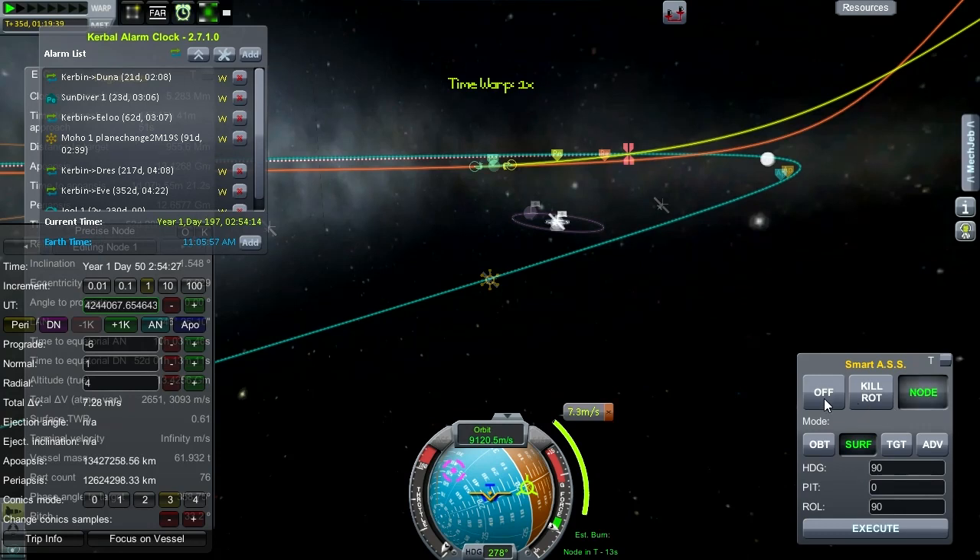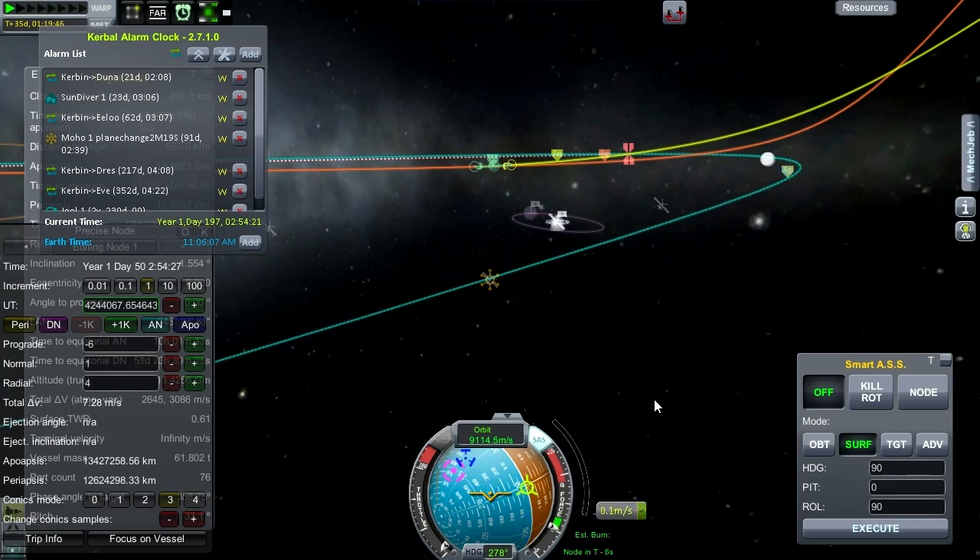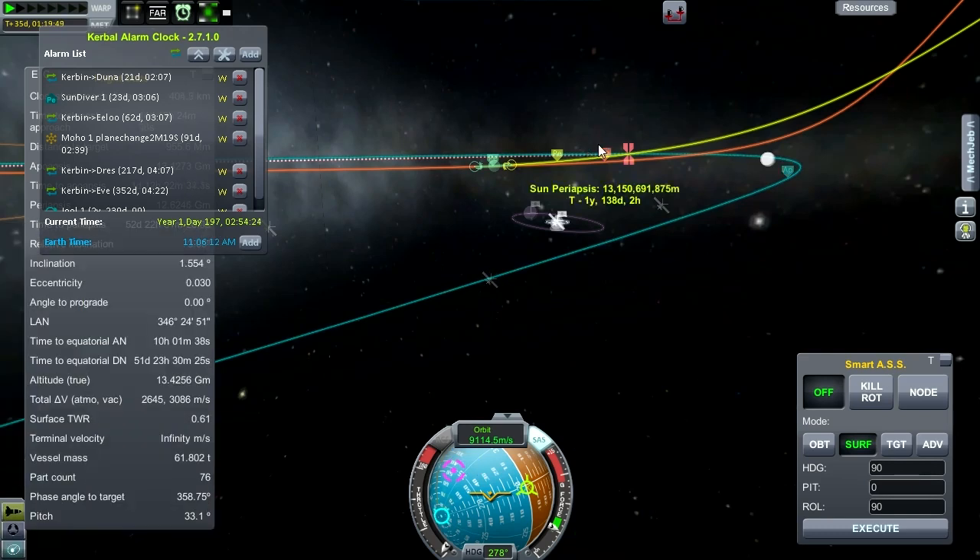Time for our burn. Let's go ahead and turn that off, SAS on, and just burn this thing. That's pretty doggone close. 604 km encounter at Intersect 1. Intersect 2 is about 5 or 6 minutes later with a 462 km encounter.